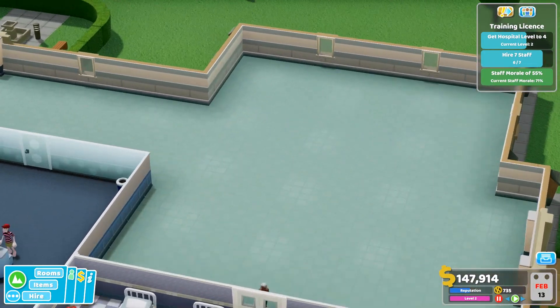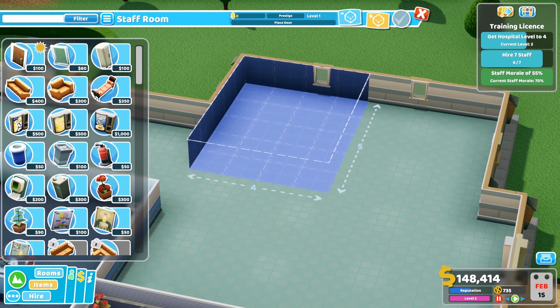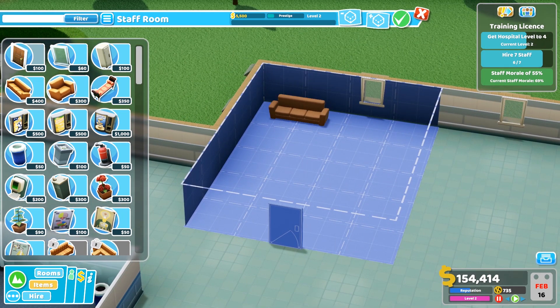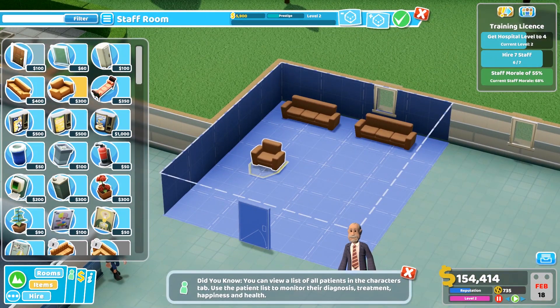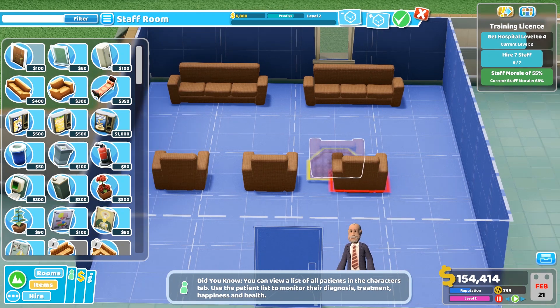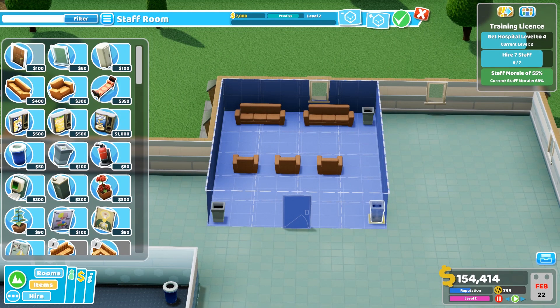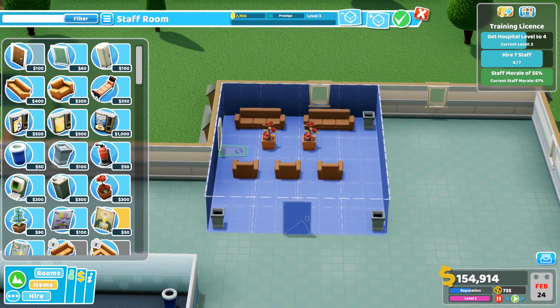I also need a staff room and some toilets - those are the two other rooms I'm going to put on here. The staff room there - I know it looks a bit weird, but I will deal with it. So we've got our staff room, we can put some armchairs facing that way. It doesn't quite line up - that's quite annoying. But bin in the corner, in each of the corners you've got to have bins.